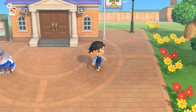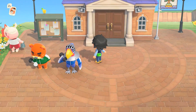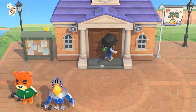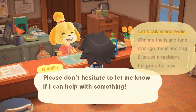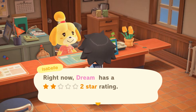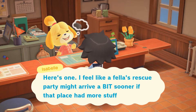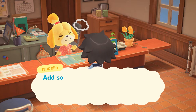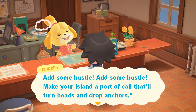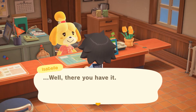Hey, what's up guys? So today I'm gonna be showing you guys my two-star island. First thing we're gonna do is we're gonna go talk to Isabel so that I can show you guys that this is actually a two-star island. And as you can see, my island only has a two-star rating. So it's gonna be like a tour — mainly for me and anybody who's interested in seeing how much I've progressed.